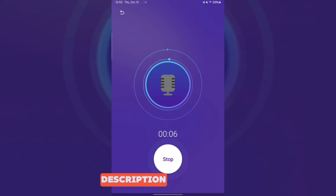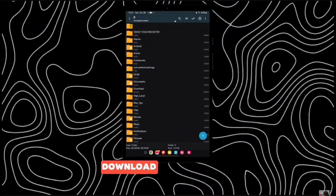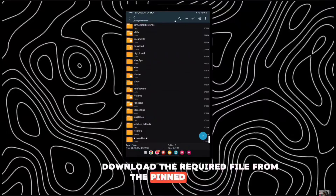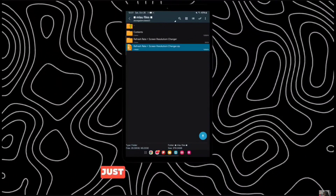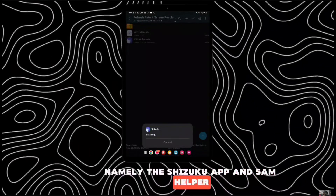First things first, download the required file from the pinned comment or description. Just extract the file and install the two applications, namely the Shizuku app and SAM Helper.